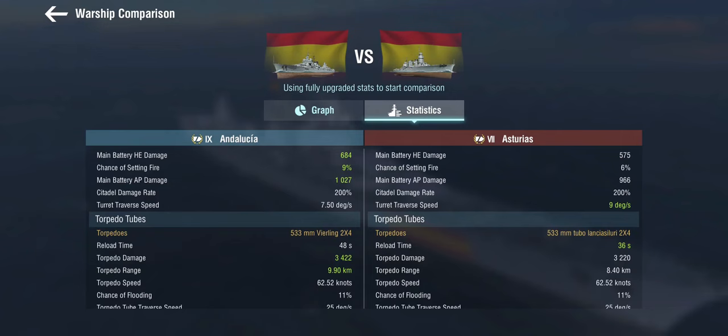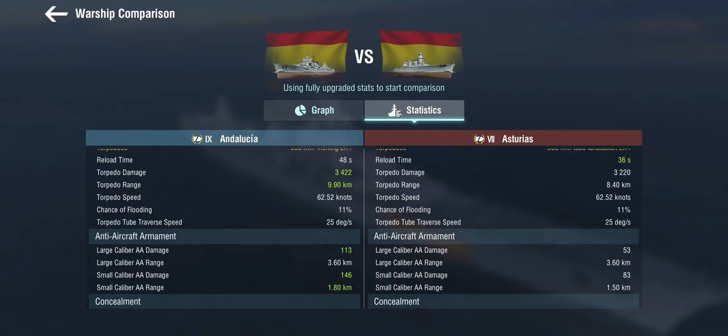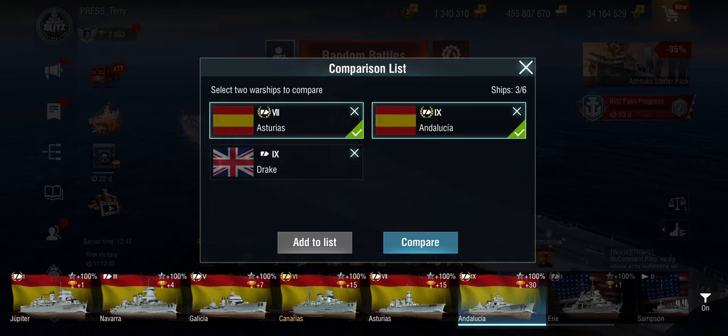The torpedoes, honestly, are a little bit of a letdown. Yes, they do a bit more damage, but they take quite a bit longer to reload. They do have 10km range, which is good, but other than that they are pretty much the same torpedoes as at tier 7. The AA has been improved but is still relatively poor for a tier 9 ship, even with defensive AA. And the concealment is worse at 9.5km, because it's a big ship.